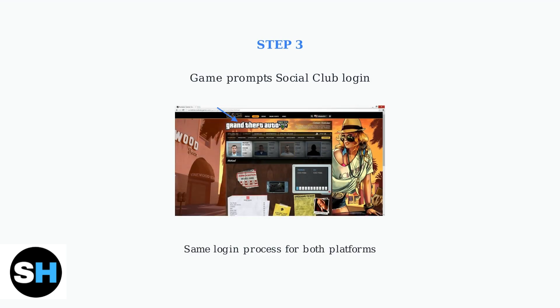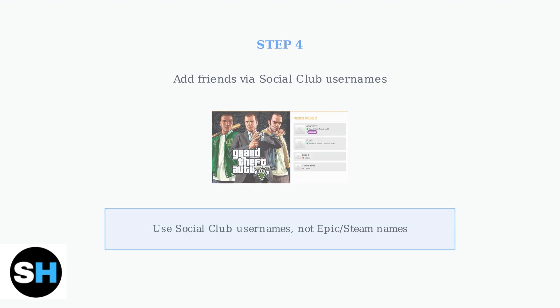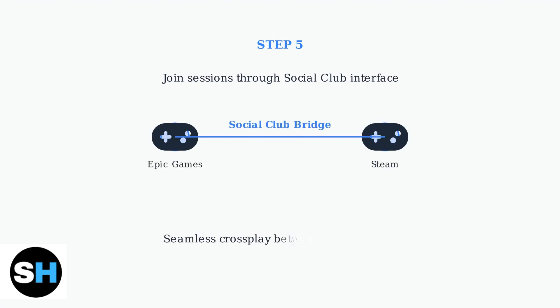When you launch the game, it will automatically prompt you to log in to your Rockstar Social Club account. This login process is the same regardless of whether you launched from Epic Games Store or Steam. To play with friends, add them using their Rockstar Social Club usernames — this is crucial because the friend system works through Social Club, not through Epic Games Store or Steam friend lists. Once your friends are added, you can join their game sessions or invite them to yours directly through the Social Club interface. This seamless integration allows Epic Games Store and Steam players to play together without any additional setup.